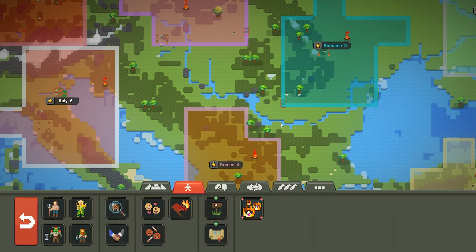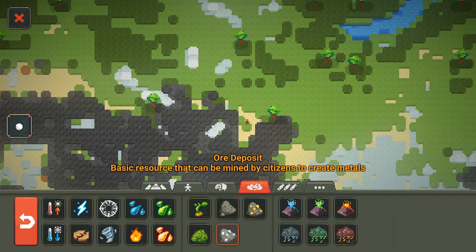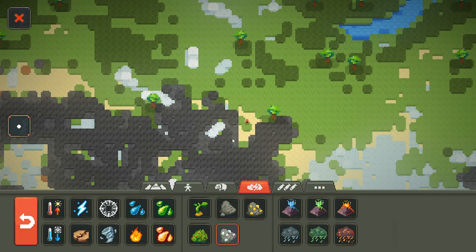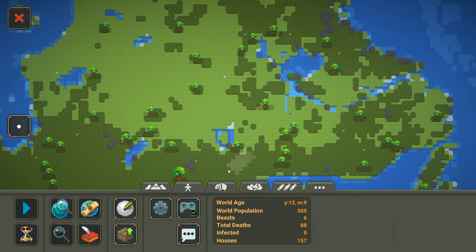They're all looking like humans so far — no orcs or elves or dwarves. Let's add some dwarves over here in this mountainous area and spawn in a few resources for them — some stone, a little bit of gold, and some silver. Hopefully they'll settle in that area. I'll also add some elves all the way over here.